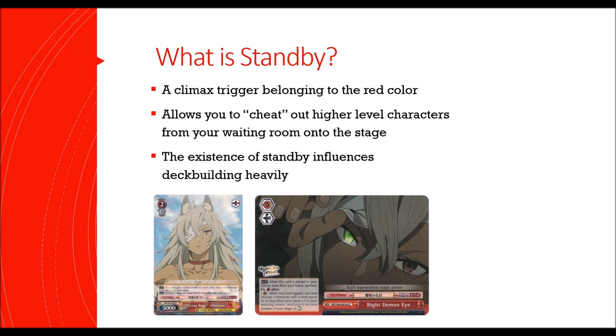Why is this beneficial? You can place a character regardless of its play cost. Traditionally, characters in Weiss Schwarz are played at level one for zero cost or level zero for zero cost, but most decks don't play a lot of high-cost level twos because they'd rather use their stock to play level threes. For standby triggers, because you're playing the character from your waiting room without paying its cost, this enables you to cheat out higher-costed characters onto the stage even at earlier levels.